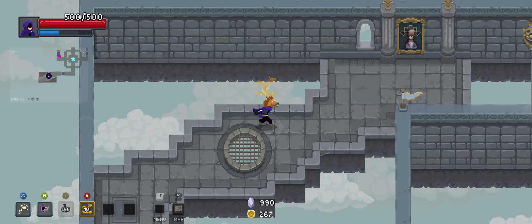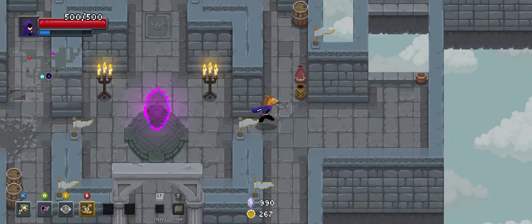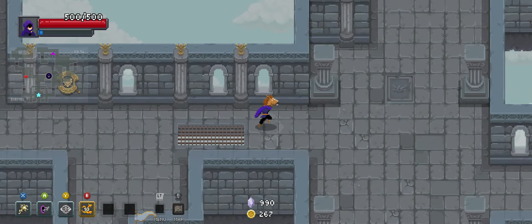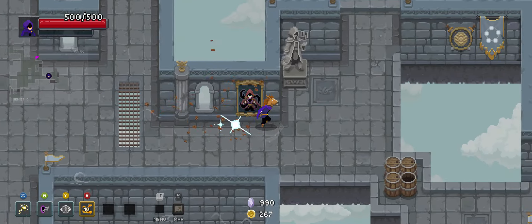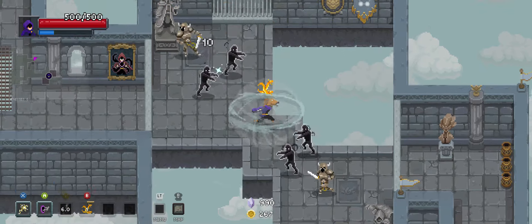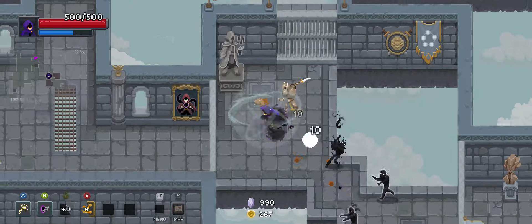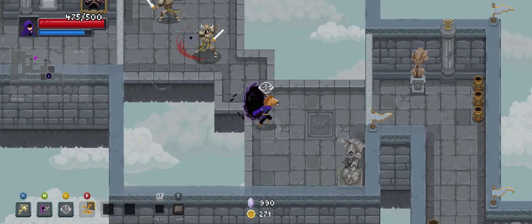Vortex Veil is definitely a shield done right. It's like the difference between Leaf Shield in Mega Man 2 versus the Jewel Satellite in Mega Man 9. One of these is very clearly how a shield is supposed to be done, and the other one — God bless it, it's trying. It does great against Air Man, but...